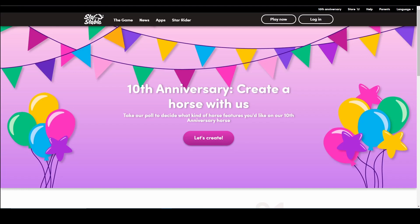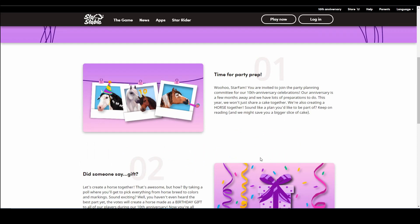I'm here at the Star Stable official website and we're quickly going to read through it. It says: '10th Anniversary — Create a horse with us! Take our poll to decide what kind of horse features you'd like on our 10th anniversary horse.' Star fam, you are invited to join the party planning committee for our 10th anniversary celebrations — our anniversary is a few months away and we have a lot of preparations to do.